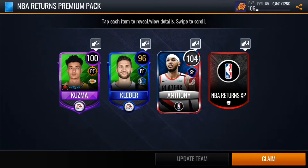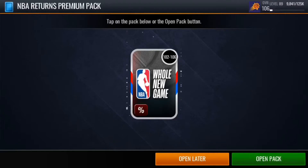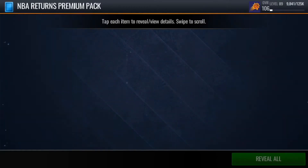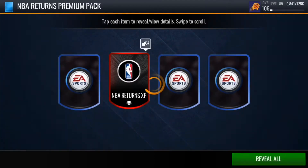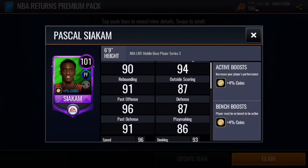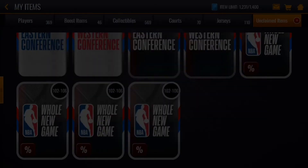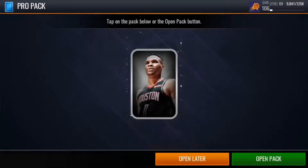And we pull a 104 Carmelo Anthony, which is really good. I don't think these packs are guaranteed for the promo players, but once you guys get the 106 master, I recommend you guys open these ones because look what you can get — you're basically guaranteed a 100 and above player, and you can get a whole bunch of stuff. We also got a pro pack, which is pretty nice.